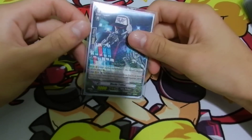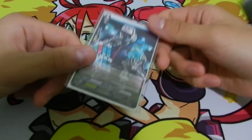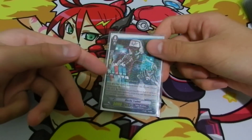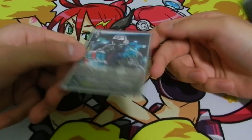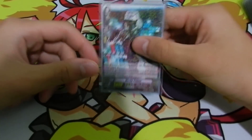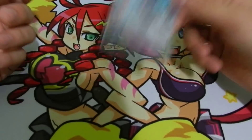Hey guys, Team FTL here, bringing you guys a Spike Brothers deck profile. Now, Spike Brothers is a very rushed deck, so you need to rush a lot. If you can't rush, you basically lose. It's win hard, lose hard. The starter for Spike Brothers is Mecha Trainer. I run him because the other starter just sucks.